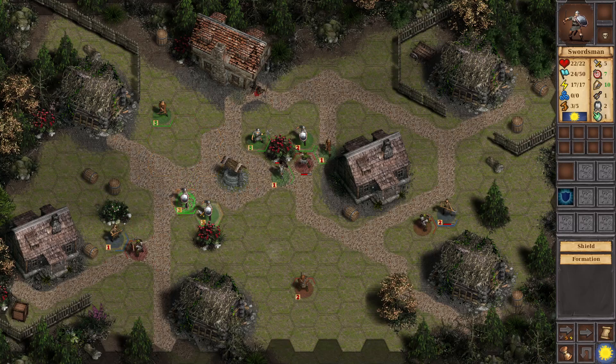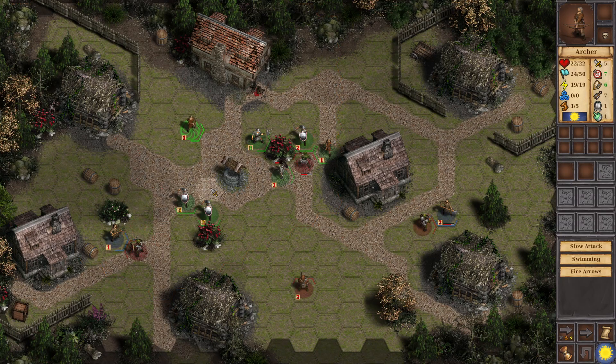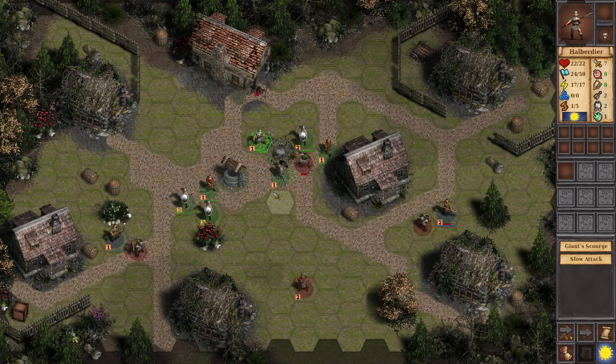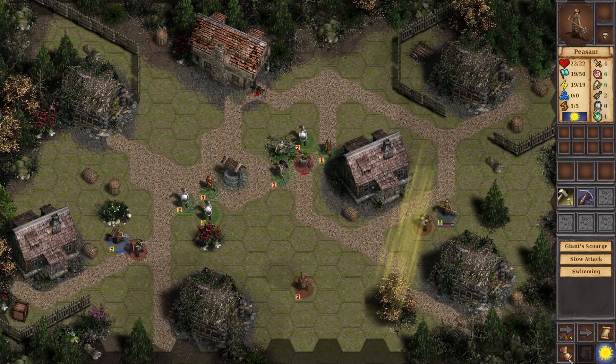Move down into cover, move down into cover. What is the point of moving these guys — they don't have any attack range or anything. Should I have him come around and help? This hedge is actually now in the way, so I need to get it out of the way. That's all my action points though. Next turn.